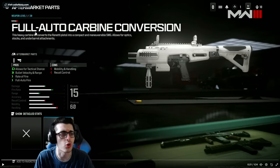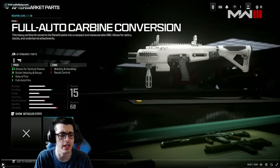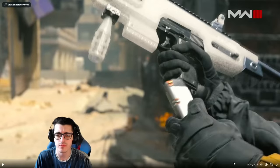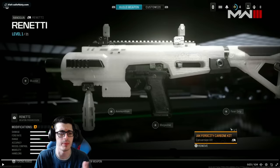The heavy carbine kit converts the Renetti pistol into a compact and maneuverable SMG. It allows for optics, stocks, and under-barrel attachments. I wonder how this would affect camo mastery, if at all. I love how they mention these allow you to customize weapons the way that normal attachments can't. I wonder how many conversions we'll have per weapon though — at least one solid one, right? This weapon looks great.